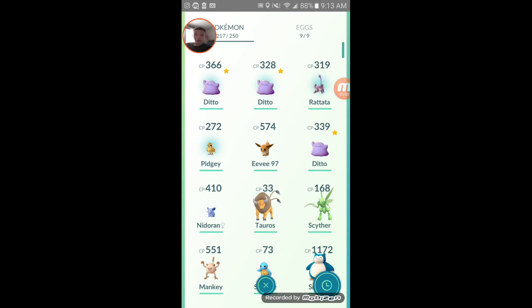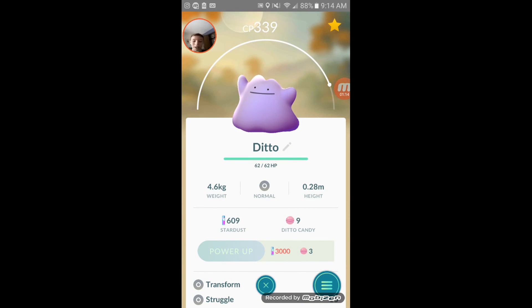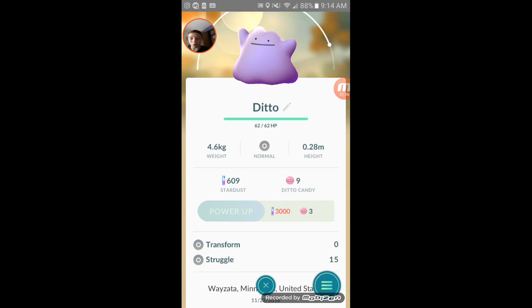So please catch all the Pidgeys and Rattatas you can catch. Pidgeys and Rattatas are most common; Zubats and Magikarp work too, but they're less common. Just catch them and you might get Ditto. Nine candies, as you can see — transform and struggle.